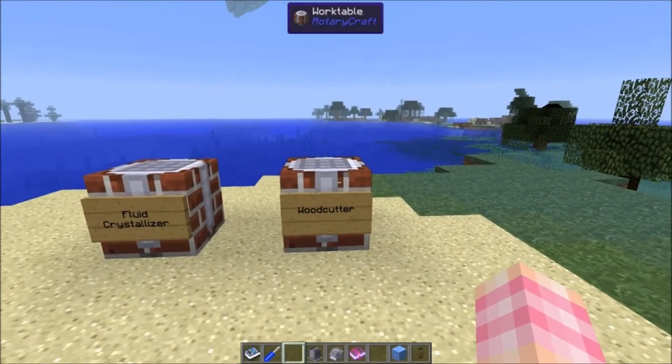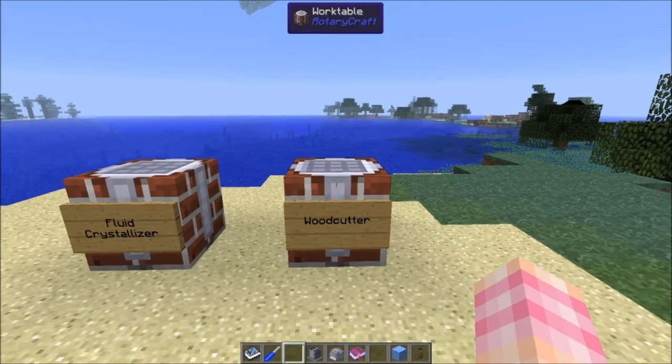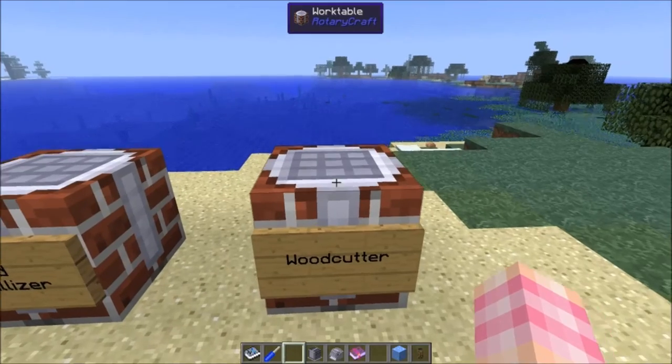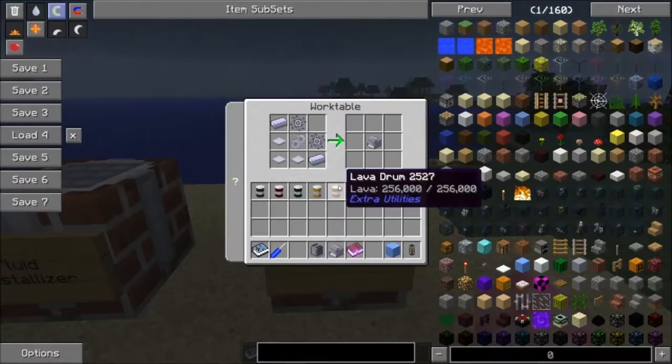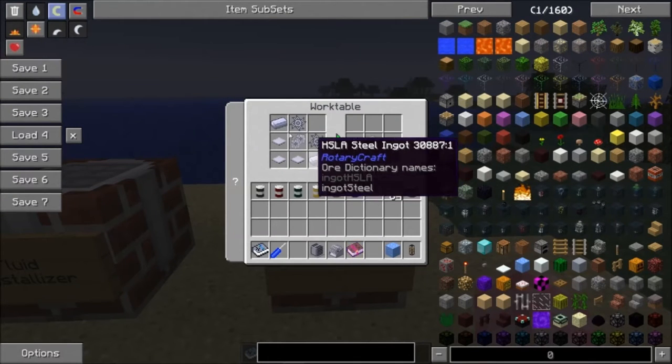First we're going to talk about the woodcutter. It's kind of funny to me that I haven't talked about this yet. The woodcutter is, as you can probably guess, RotaryCraft's method of auto-farming wood. It's crafted quite simply with three base panels, two steel ingots, a 2X gear unit, and two saws, which you might remember us talking about all the way back in the grinder episode.